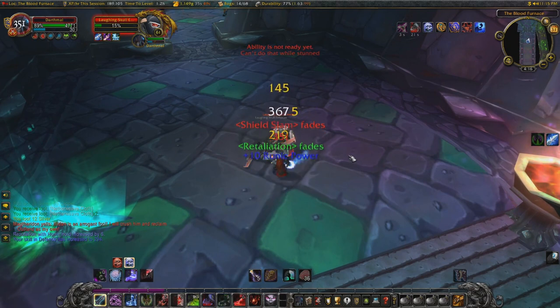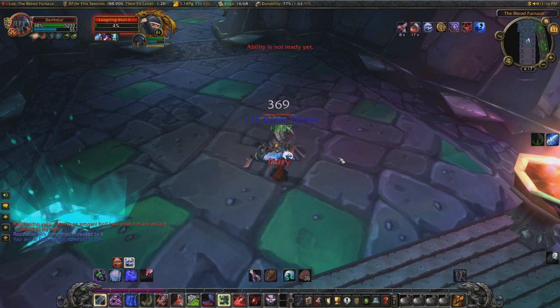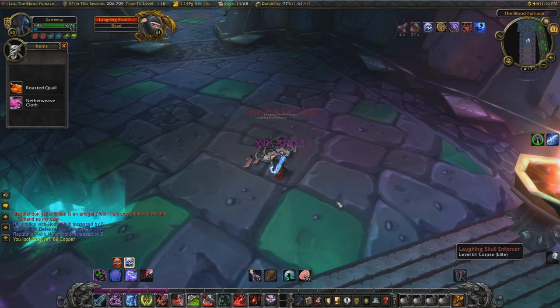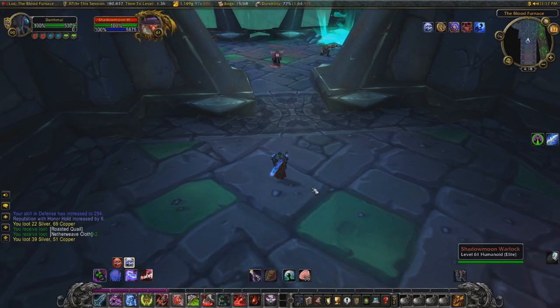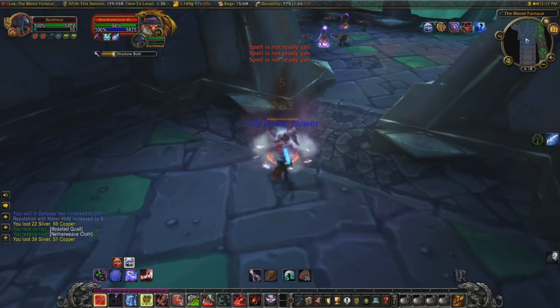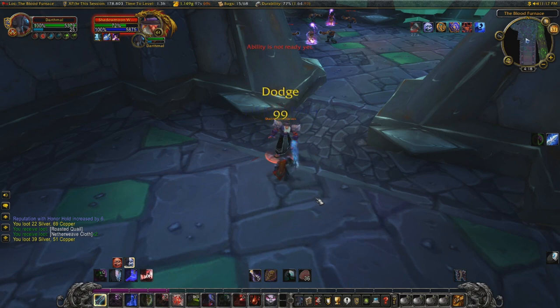You can pick up the Glyph of Disease fairly cheap on the auction house - maybe like 10 gold or something, it's really cheap. Definitely get that. And then at level 62 this becomes easier as you get Icebound Fortitude, which reduces the damage you take by 30%, so that's a nice cooldown for tough situations as well.